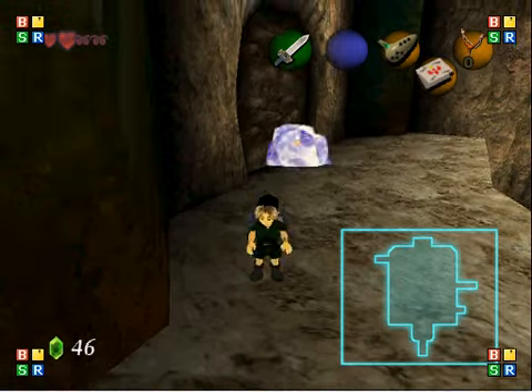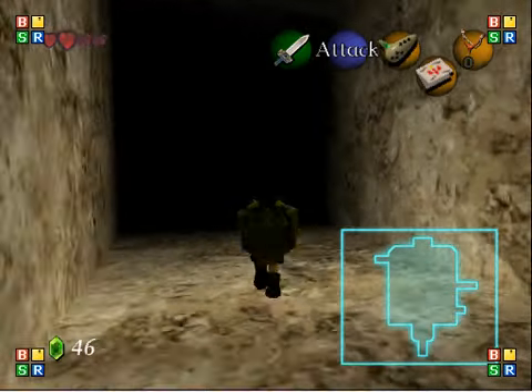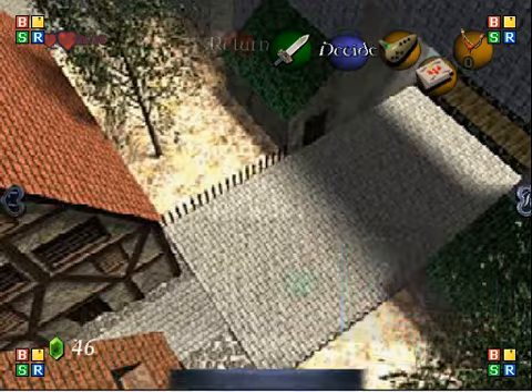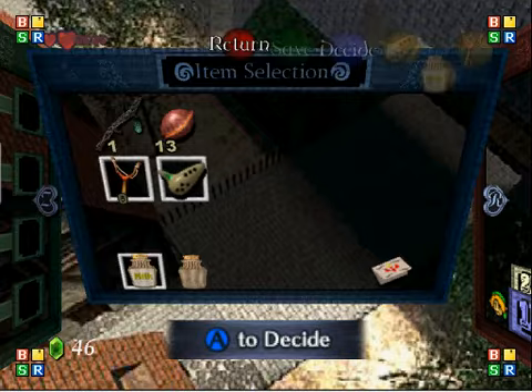I was talking about having milk here and using milk in this level. Yeah, you might need it, because I'm definitely going to need it now. I'm already going to equip it too. There are two doses — four hearts each.